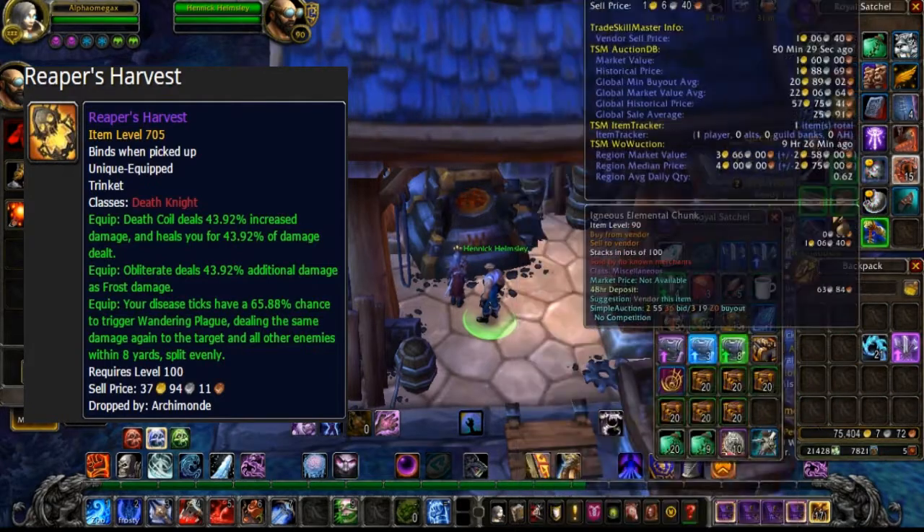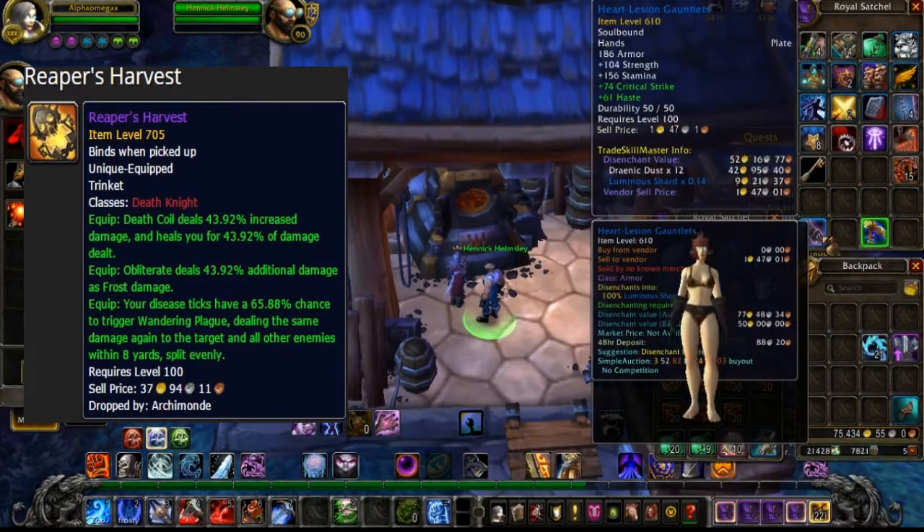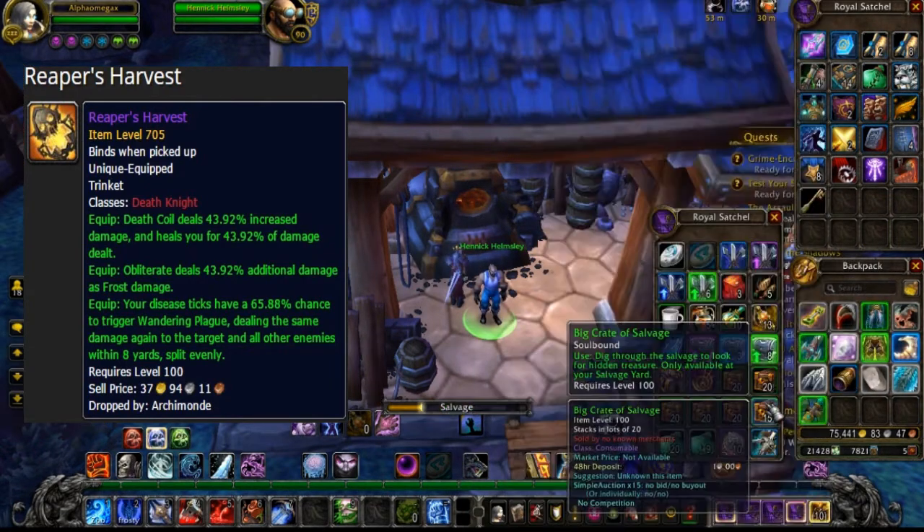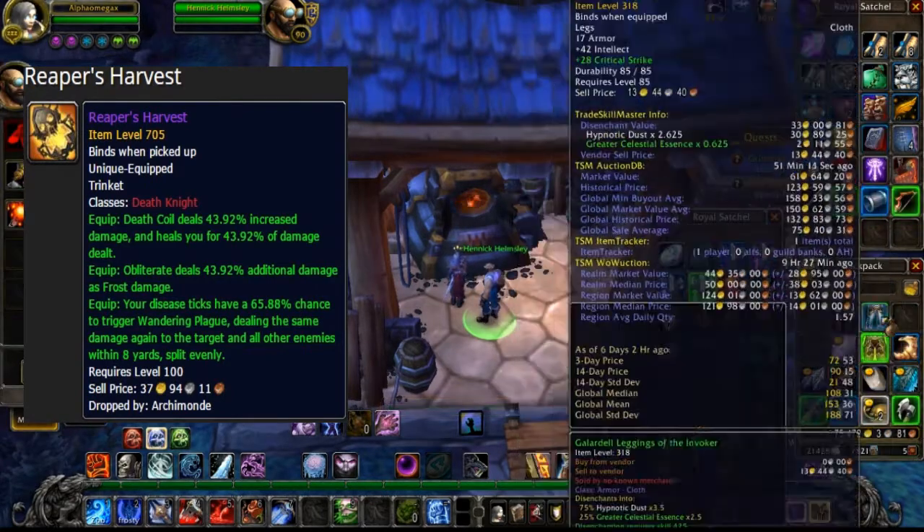There's no cooldown on this, and it's amazing. This is gonna be something to watch for a nerf, because you've got Gargoyle and Plague going with Unholy. Frost is gonna be just as powerful with the frost damage bonus, and tanks are gonna be amazing too.